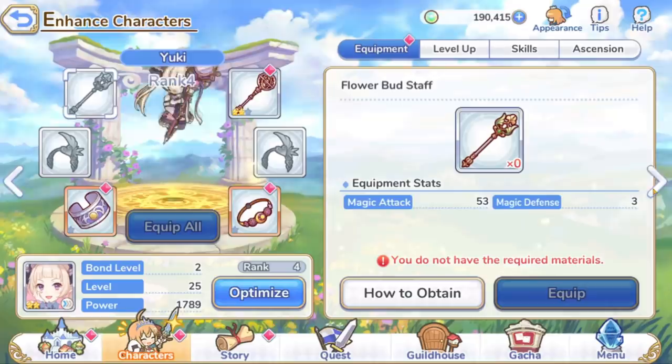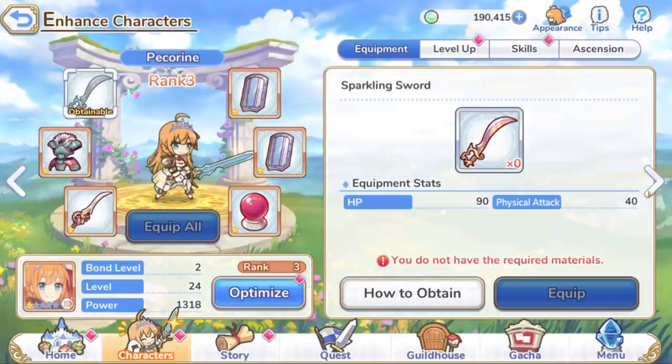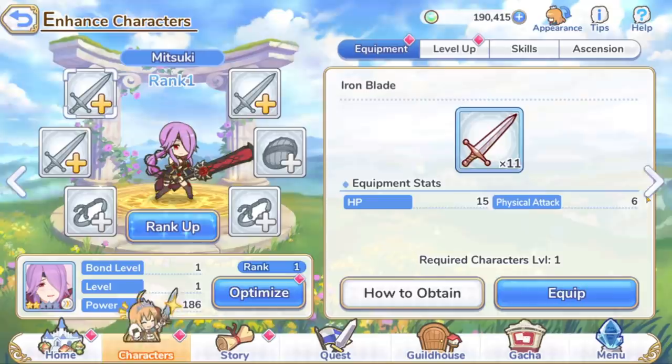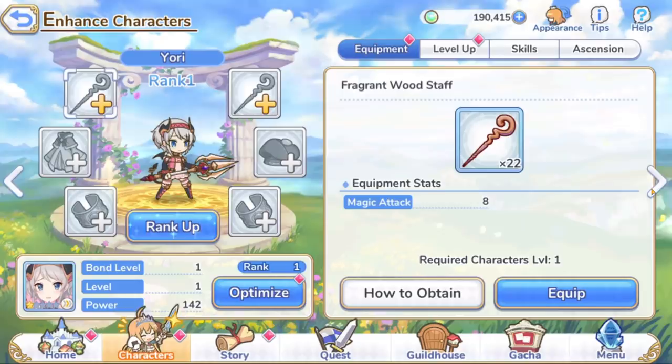This is a waifu collector based on the anime. Fans of the anime — it's only one season, like 12 episodes — you're definitely going to find all of your favorite characters here represented in chibi form. Luckily I've been playing Illusion Connect, so I'm not as harsh on chibi models as I used to be. But I do know some people are going to find that to be a deal breaker for them.